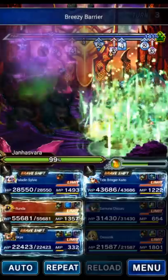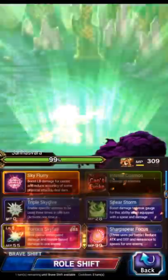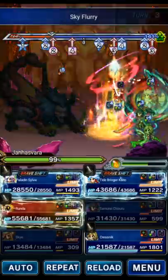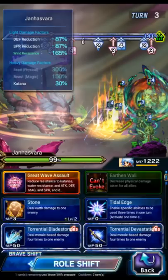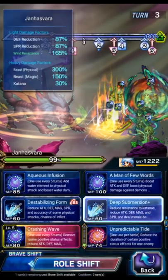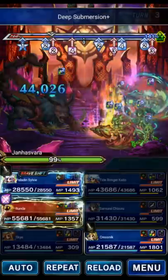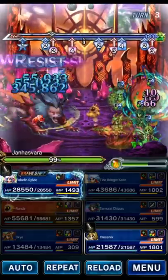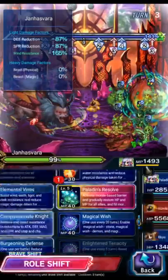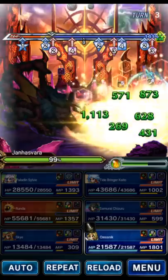Now that we're imbued with Earth from Sylvie and wind from Chizuru, we don't need anyone to specifically seal the boss — as long as we hit the boss, we're going to seal him. So we're going to stack Sky again. Kaito on this turn is going to Torrential Force to get ready for his modifiers, then Deep and Destabilizing. Runda can go ahead and SLB. We're going to have Sylvie do Petals and Vines again, mostly for the morale fill, and then Compassion at night.